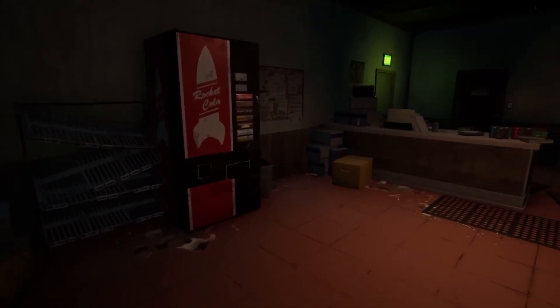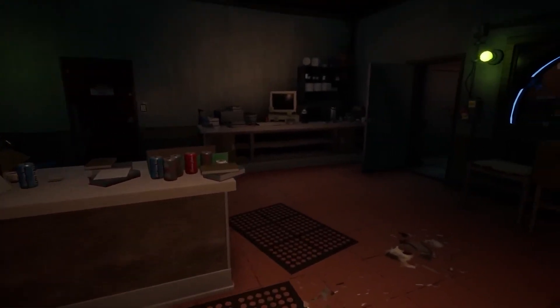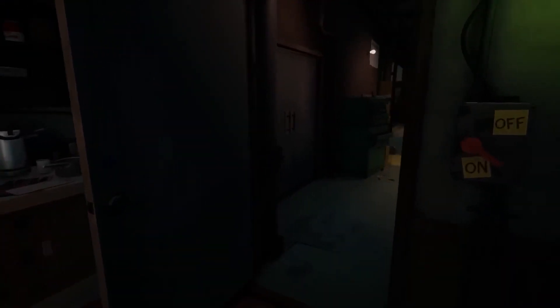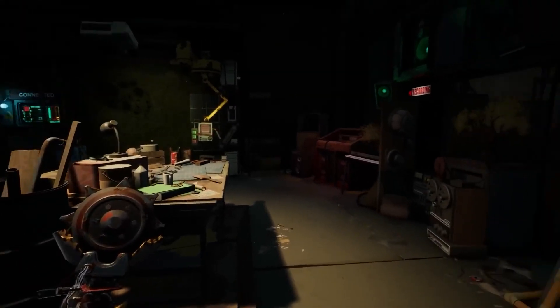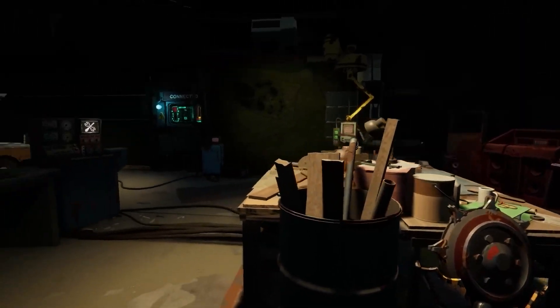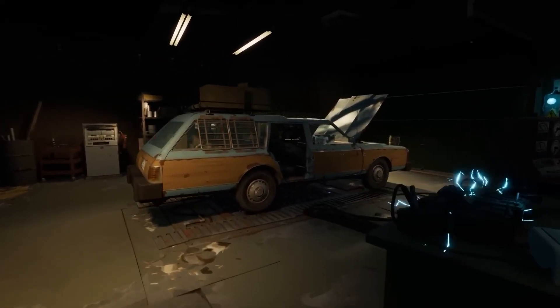We find ourselves here in the Olympic Exclusion Zone, where your only lifeline is an old station wagon. We're going to start this walkthrough in the garage — it's your base of operations where you start and end every trip. Eventually it'll start to feel like home, and while it can be upgraded, the car is the real star of the show.